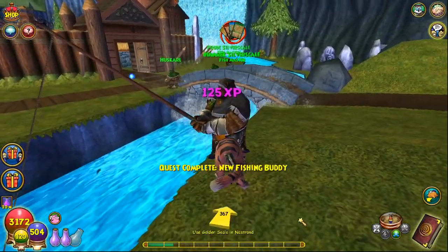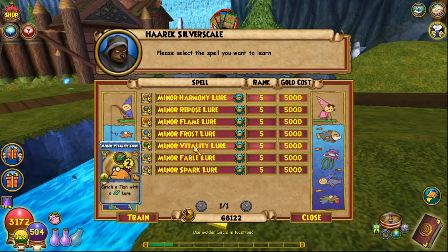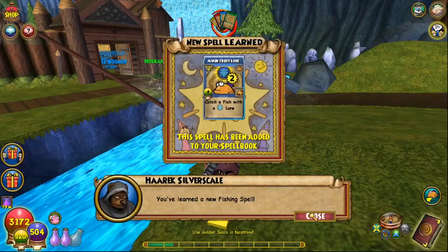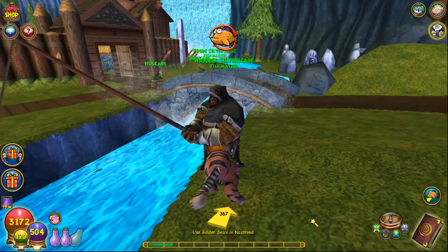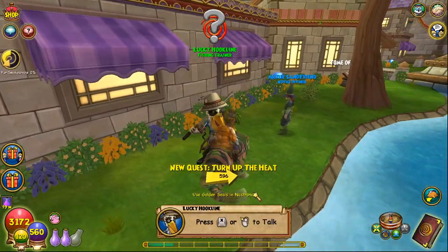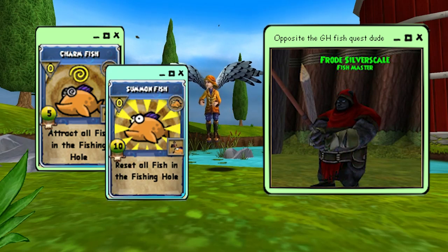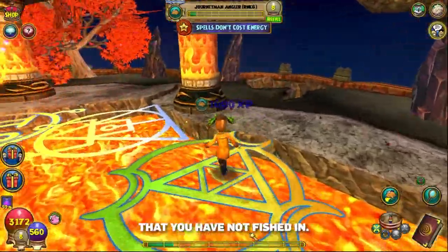If you've got this far into the video, please comment the word 'caterpillar' in the comments below, because I spent way too much time editing. Train all the spells you can get from the trainer, as well as from the other trainer opposite him, and go back to the commons to talk to Lucky Hookline. Before we start the Dragonspire fishing quest, go get yourself the Charm Fish spell in Grizzleheim. To get that spell you need to be rank 6, so level up quickly in school houses you haven't fished in yet.